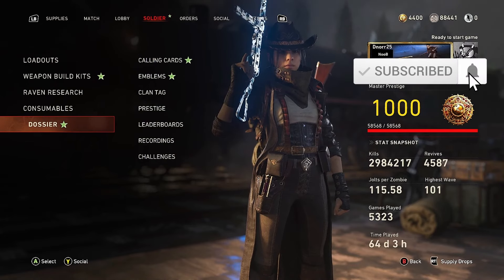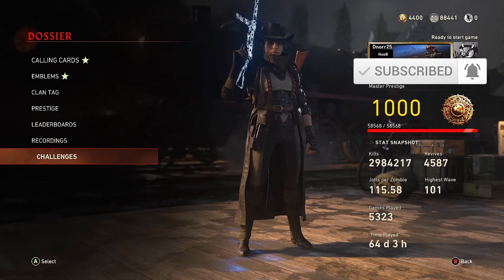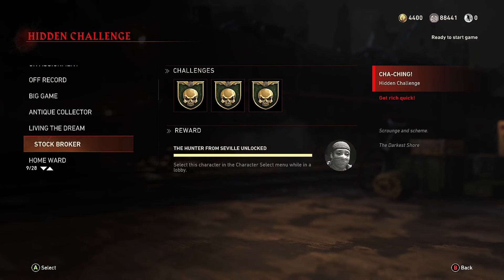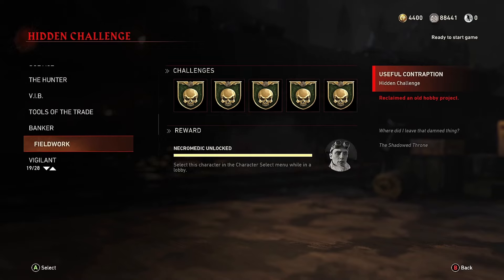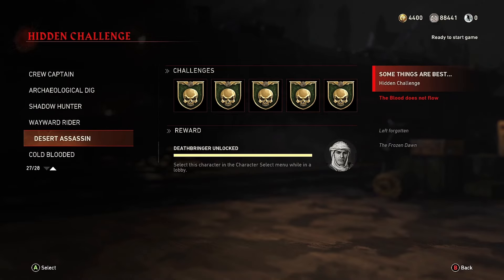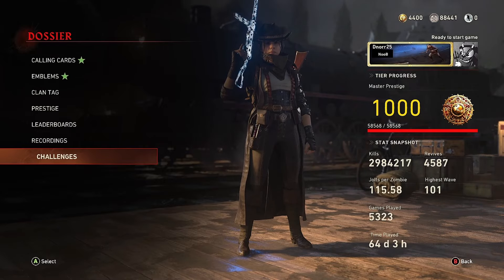Howdy y'all, I'm dnorr25, and I am finally getting every character unlocked here on World War II Zombies over five years later. The last one is on the Frozen Dawn for the Shadow Guard character. The final challenge I must complete to have everything unlocked just requires me to complete the Frozen Dawn solo, which I have surprisingly never done on console. Big thanks to my awesome friends Athena and Patriot for helping me complete a lot of these challenges.